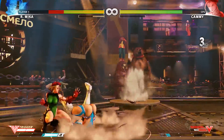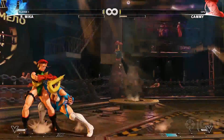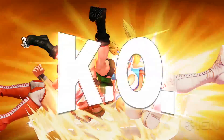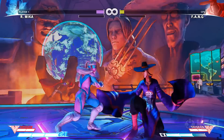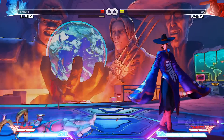Your EX Meter fuels EX Specials, which are juiced up versions of existing moves, and your Critical Art — a single, incredibly powerful attack you can use to inflict huge burst damage on your opponent. This meter is built up by most offensive or defensive actions, but carries over between rounds. Sometimes, if you're about to lose a round, it's best not to burn any meter on an improbable comeback, and just save it to come out strong next round.